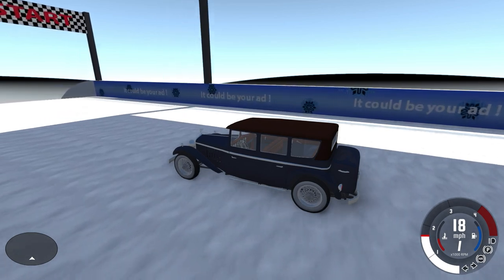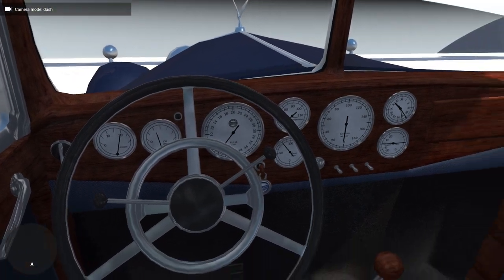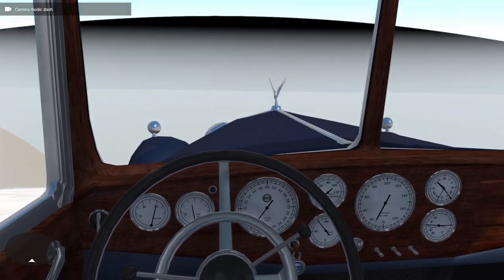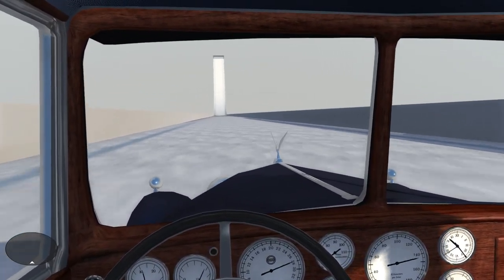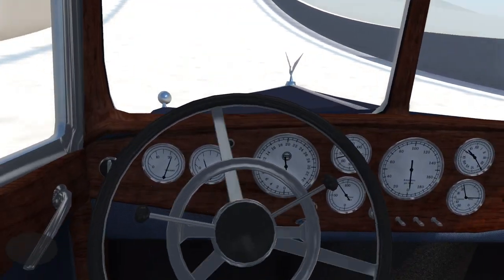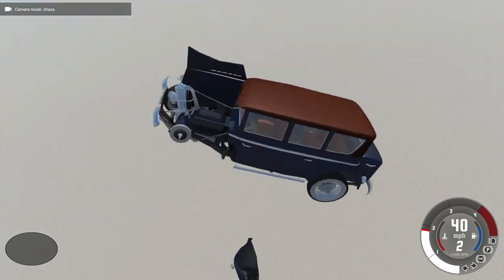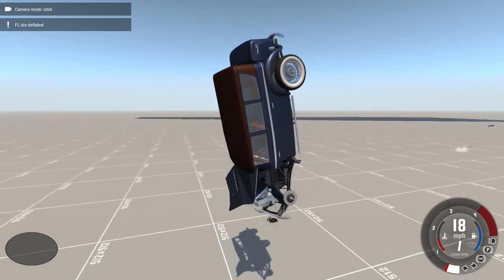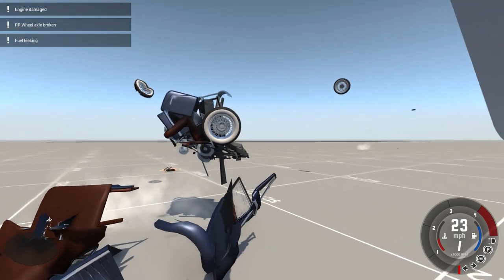Let's do a blast from the past — we got a 1927 Auriga Huron here. I'm noticing the dashboard looks quite nice, and the interior is beautiful. This is a 1927 vehicle, almost a hundred years old. I don't even know if I'm going to be able to get enough speed to take this off the ramp. Definitely the fastest this vehicle has ever seen. Well, we're flying — but not the way I was hoping for. Look at that front end! Slow-mo destruction — that's a quick way to turn a car into scrap.